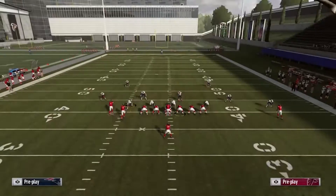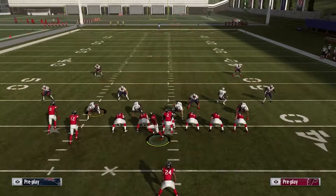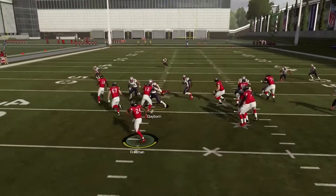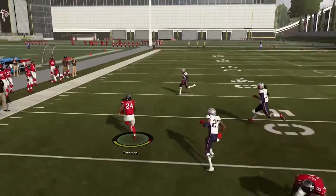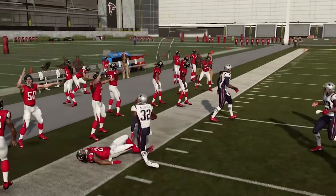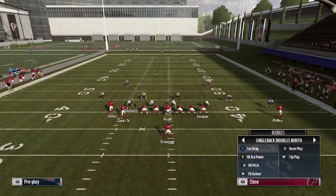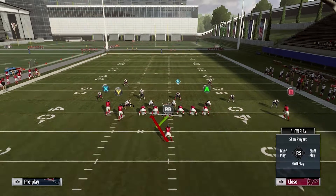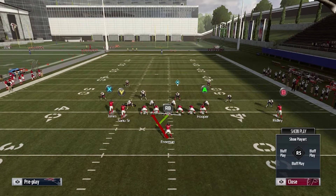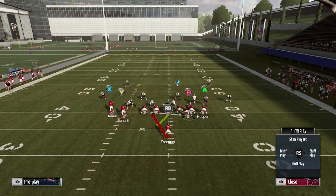We want to run this a couple of times, but the key is to make sure all of our plays come off this same motion so the opponent doesn't know what you're doing each play. The second run play is the halfback ace power. What I like about this one is it has a pulling guard from the right, giving you the ability to either keep it inside if they over-commit thinking it's going to be the toss, or bounce it outside if they don't have contain.